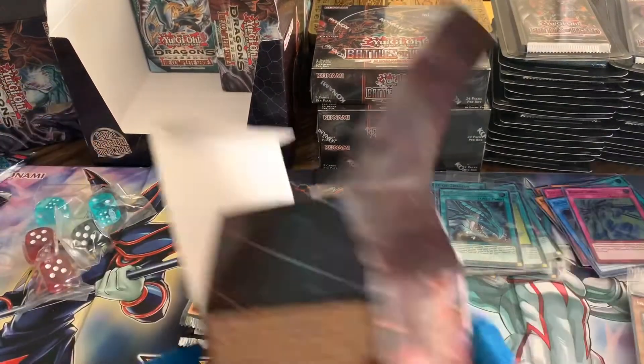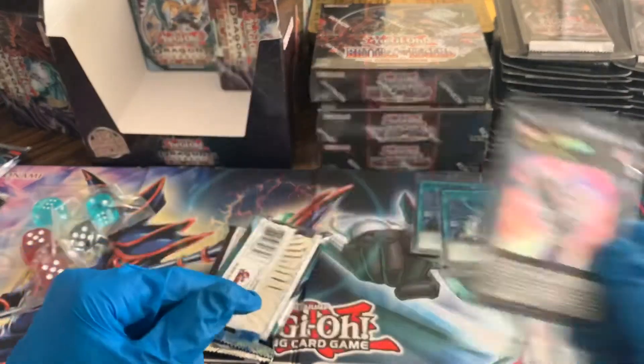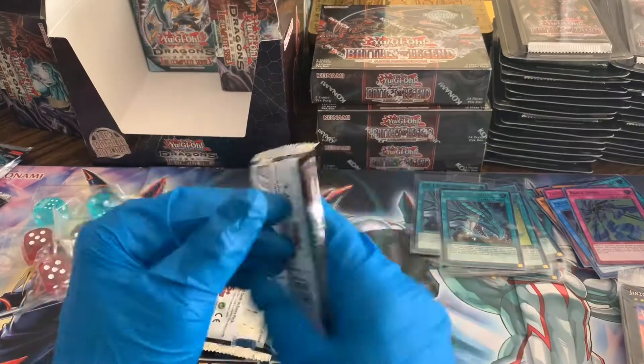And a black dice, so you get some variety on your dice as well guys, that's pretty nice. Genzo Layered — we're getting a different promo on every pull, that is so sweet.